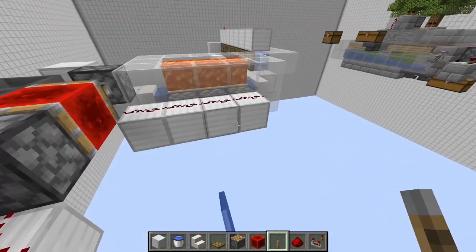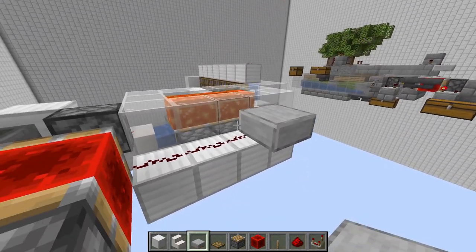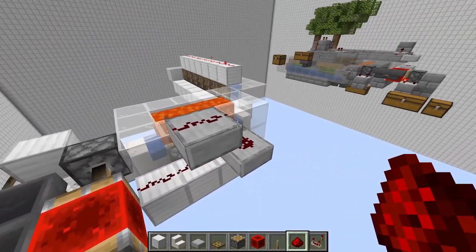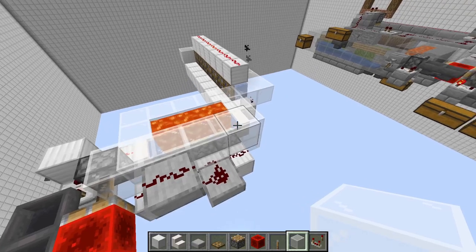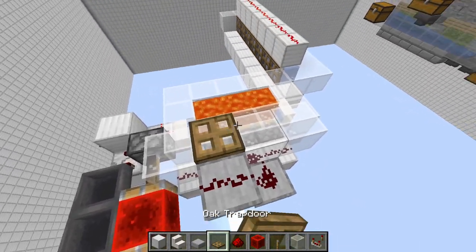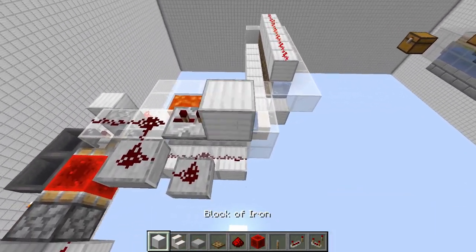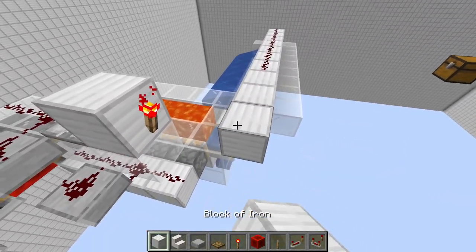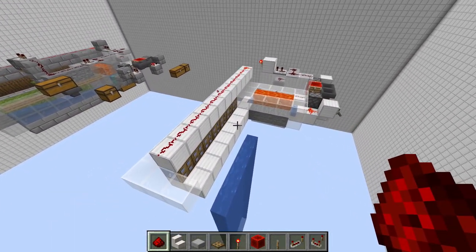We want to connect this up to our redstone clock over here. Take some slabs and place a slab one block up, then place a block on top of that slab and then a slab to the side - this allows us to wire redstone right up to the top. Take some glass to cover up the redstone so we don't want any accidents. Put two pieces of redstone dust here and here, then get a repeater and set it to two ticks. Put that repeater going into a block, and on the other side of that block put a redstone torch. Remove the temporary lever and wire this up - there you go, that is your water system wired up.